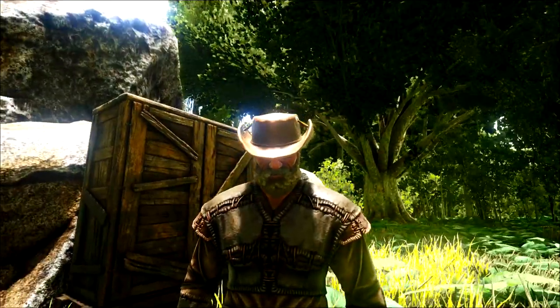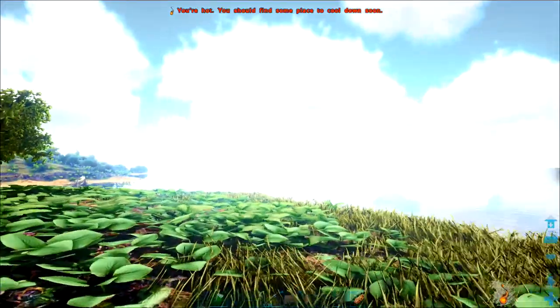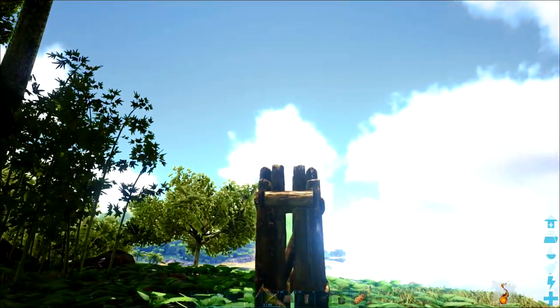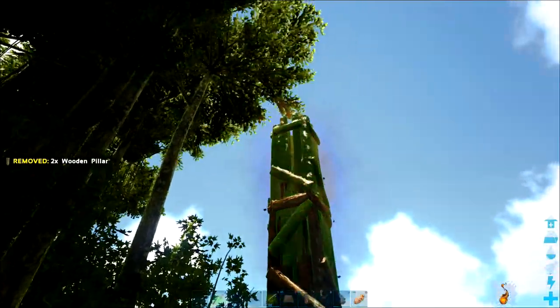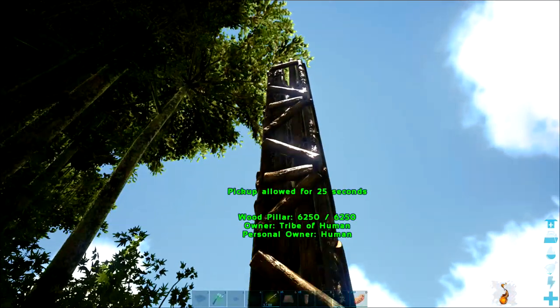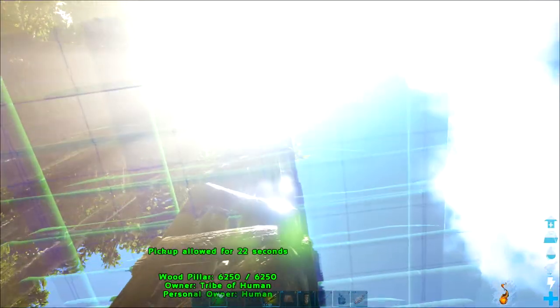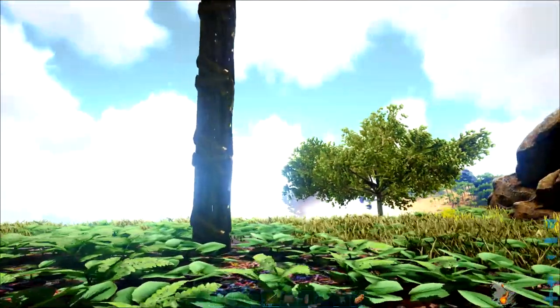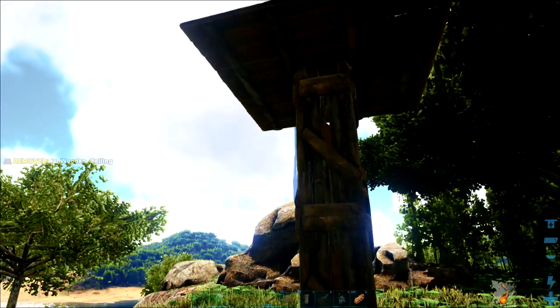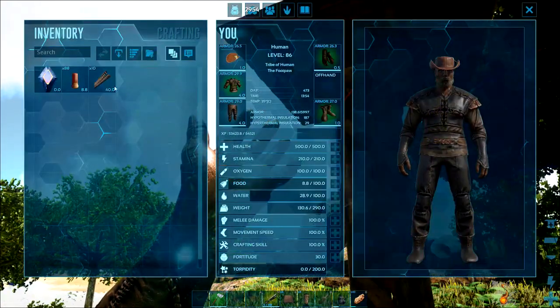So it's not so difficult this build but it does have a couple of tricks involved. We're going to start by placing some wooden pillars down and we want to go 5 high. It doesn't look quite right if you do it with 4, so the difficult part is in fact reaching up to the top. Sometimes you can jump and get this last one on the top, but if you can't get to the top just put one in the middle and grab a ladder to get onto the top.